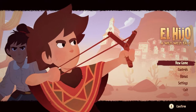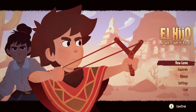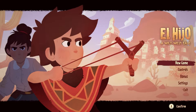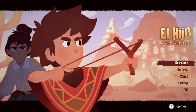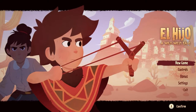With my rudimentary knowledge of Spanish, I think El Hijo means the sun. This is a stealth game by Honig Studios, who I have been following on Twitter for a while. They make some really beautiful-looking isometric games with a really unique art style.